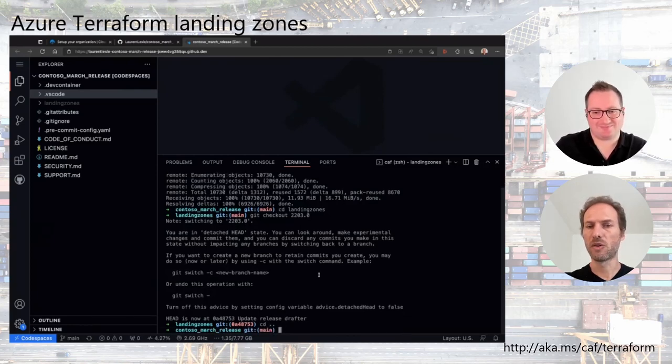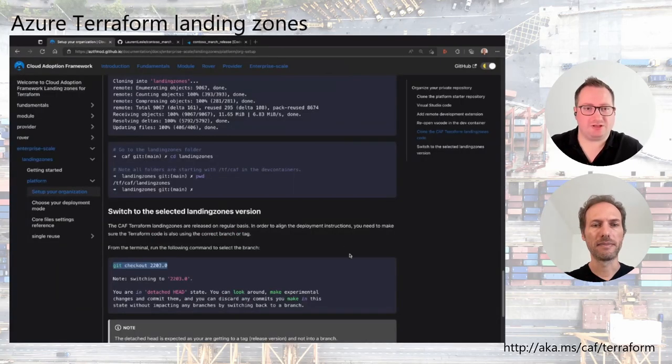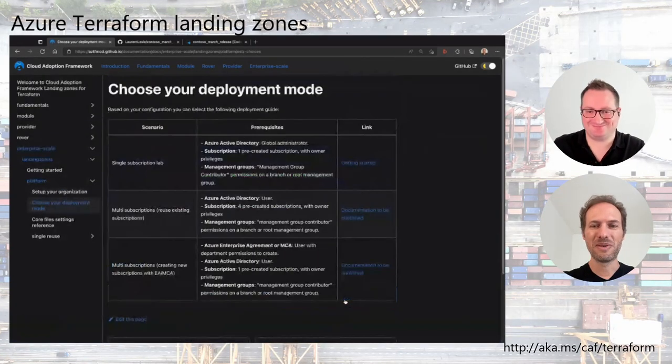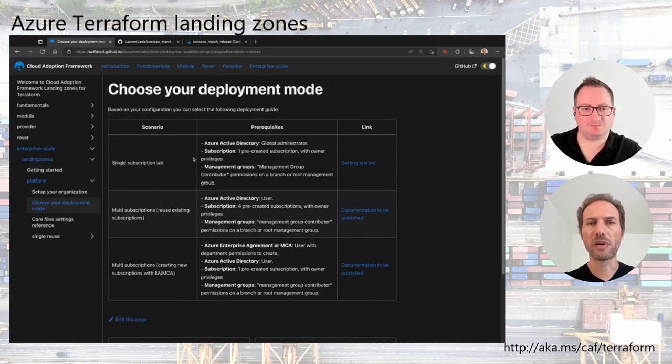The purpose of the branch/tag is to make sure everyone is using the same version and it won't change. So now our environment is ready and we're ready to deploy things. Clicking the next button in the tutorial, you can see different deployment scenarios: single subscription (for the lab, which we're using today), multi-subscription, and brand-new subscription creation. For the single subscription scenario, you must be a global administrator and owner of at least one subscription.